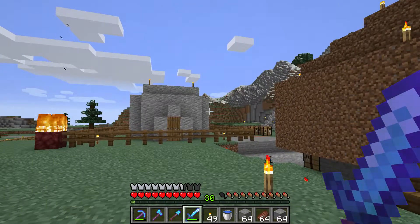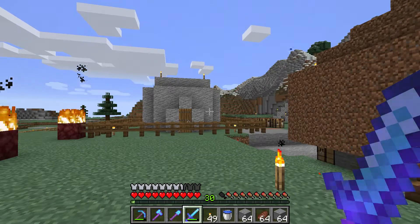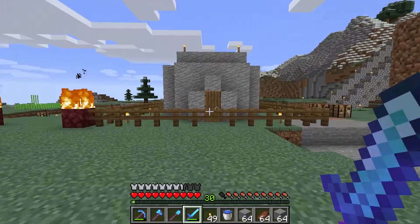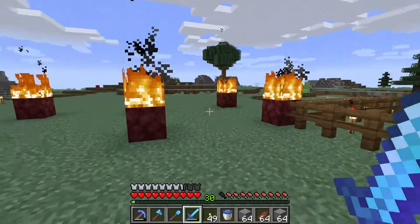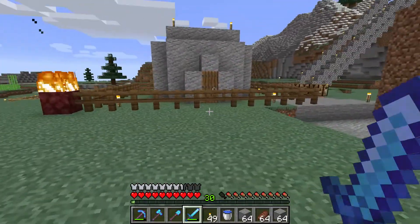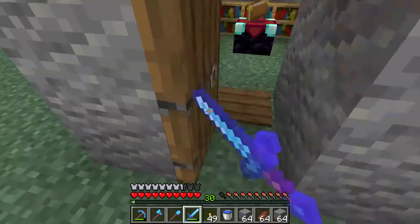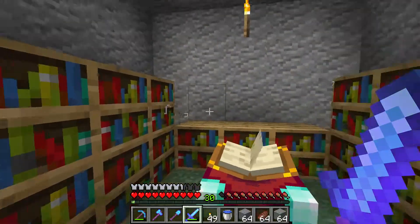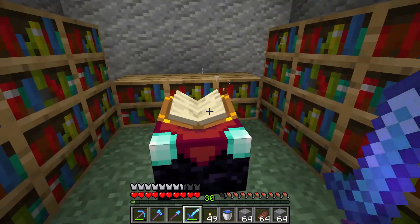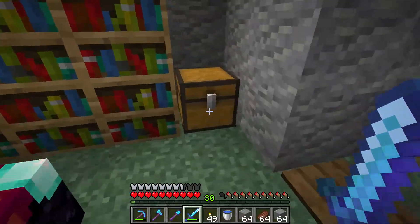Hello and welcome to my video. I'm going to tell you which item you should enchant first. If you are enchanting, make sure you have 15 bookshelves to get a level 30 enchant. Now the best item to enchant is the mining pickaxe.